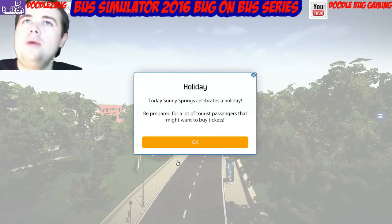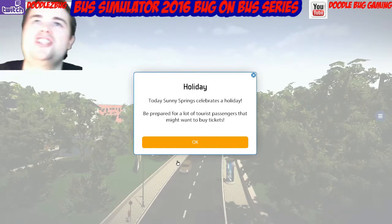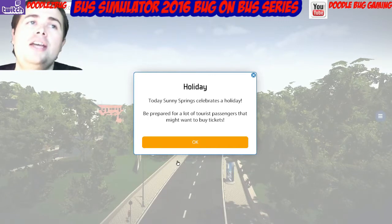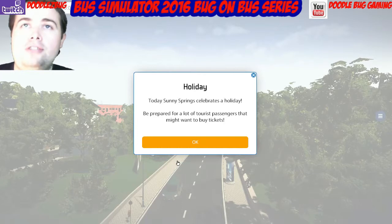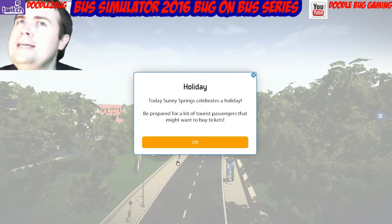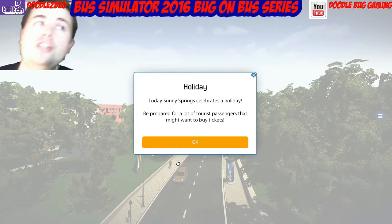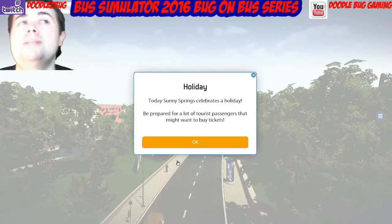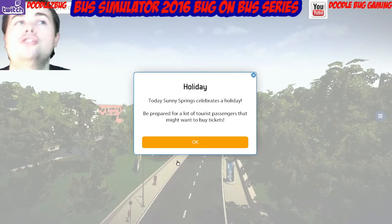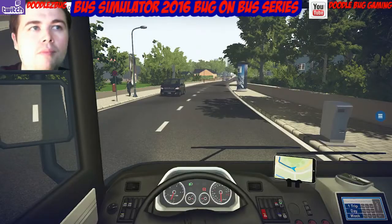Hello guys and welcome to the second part of Bus Simulator 2016 Bug on Bus series. I hope you're doing well. As you can see I've just done a course here, I've just created a route. It's only got three or four stops in it. I've done a quick start so it starts me right at it. As you can see I've just come into this and it's come up saying holiday — today's sunny spring celebrates a holiday. Be prepared for lots of tourist passengers that might want to buy a ticket.